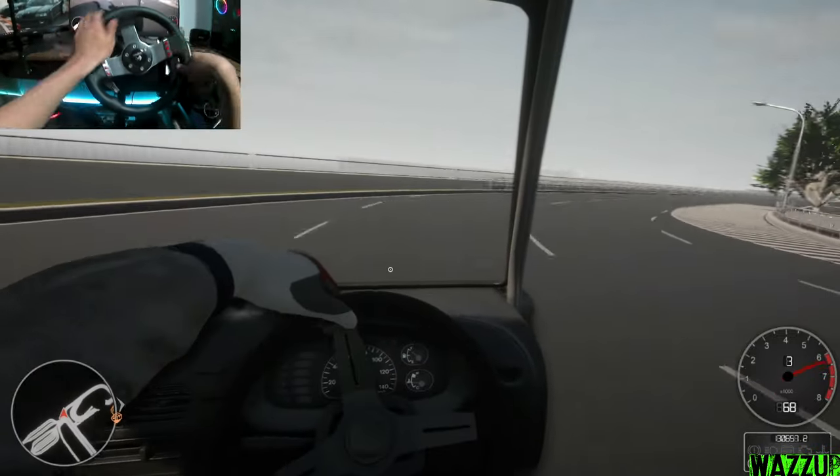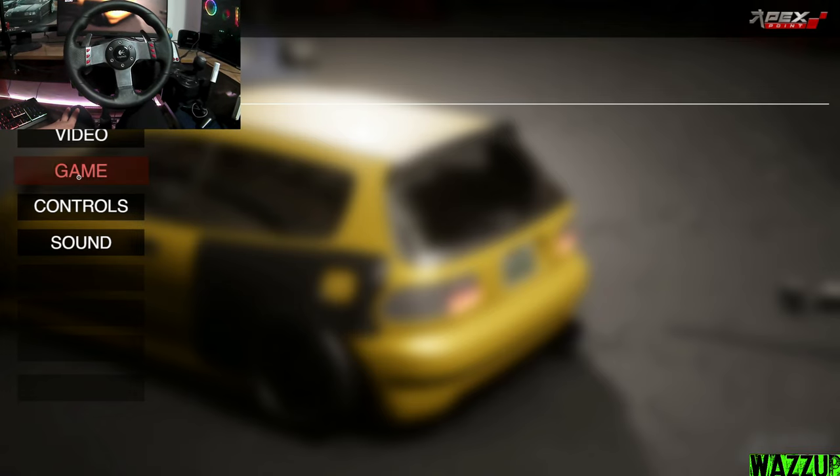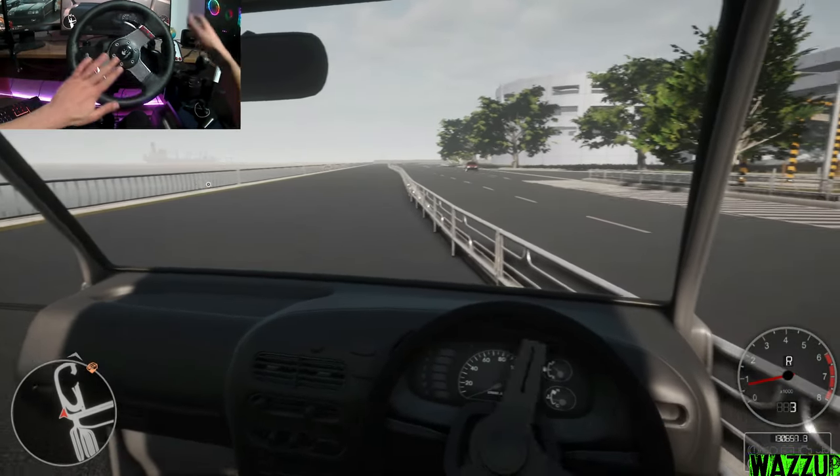I don't like the way the driver moves his hands — it looks weird. Can I remove the driver hands? In settings, 'show wheel' — yeah, we can turn it off! I don't want to see him again. Finally I can see the steering wheel clearly — I like that a lot.